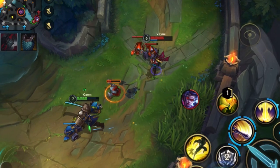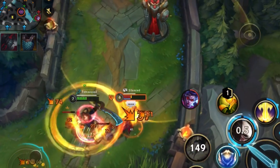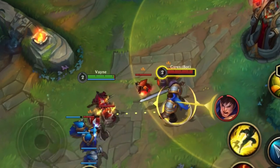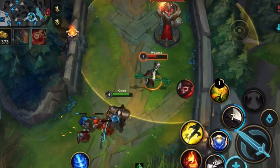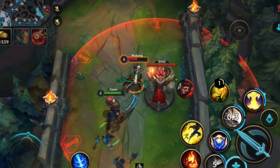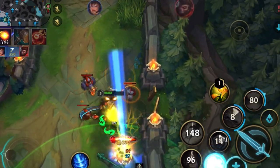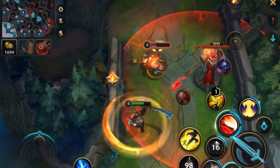You may understand your champion well, but how much do you understand minion behaviour? Compared to PC, minions here are on steroids. Their damage is so high that most early fights are decided by them, and you can only use them in your favour if you know how. There are also other minion tactics that will skyrocket your rank if you just pay attention to the minions and position yourself accordingly. I'll show you how to fight when you're weaker and how to punish when you're stronger.